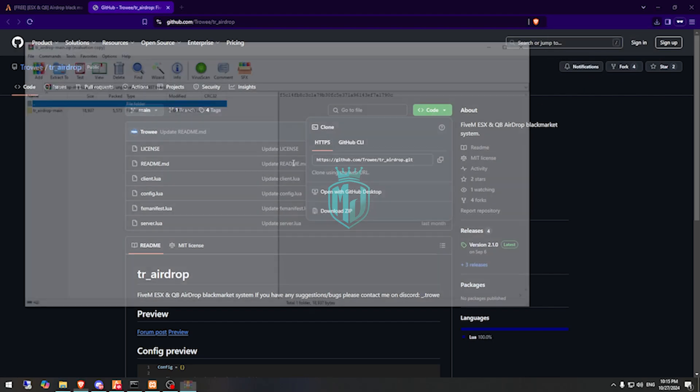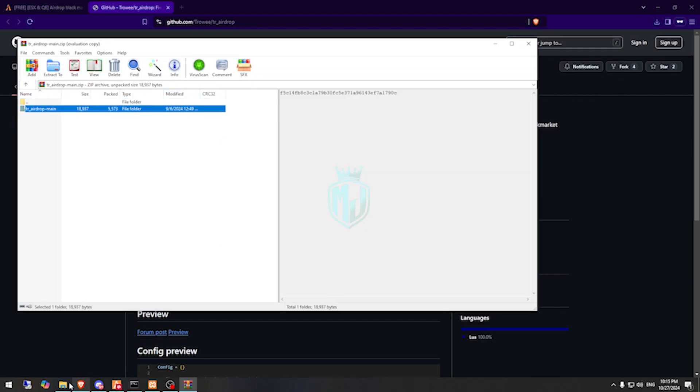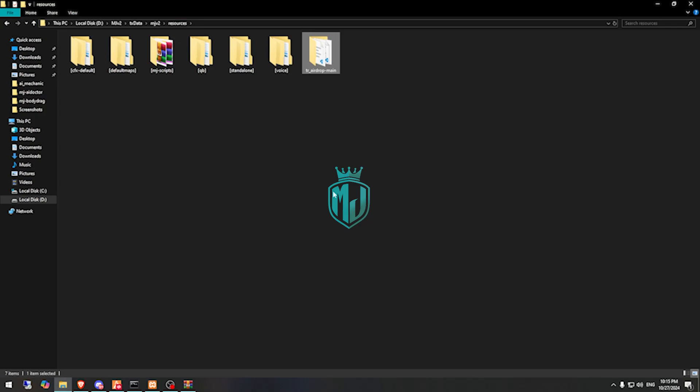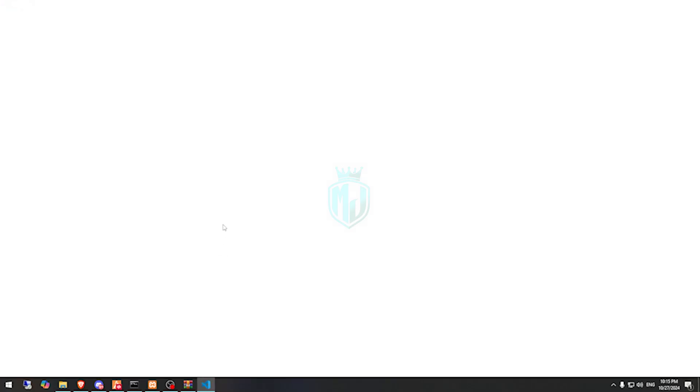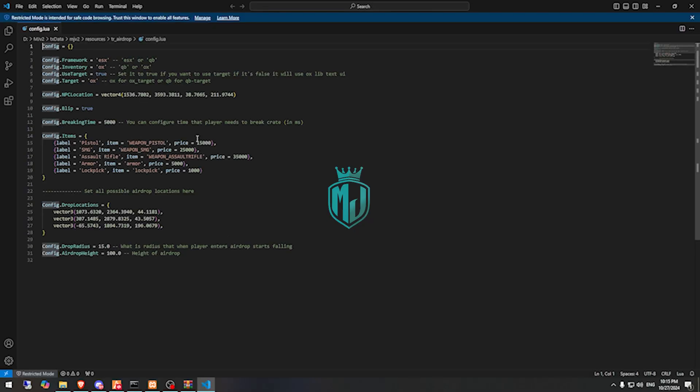After downloading, we need to open it and export this file to our resources folder right here. Then we need to copy the script name and go to its config file.